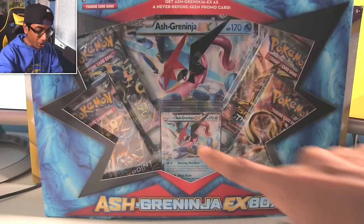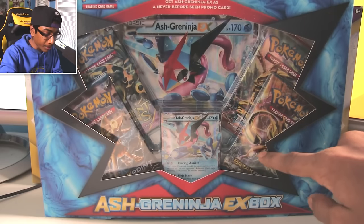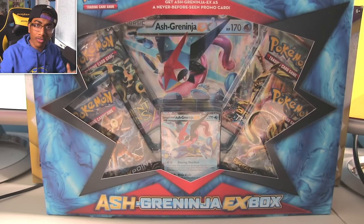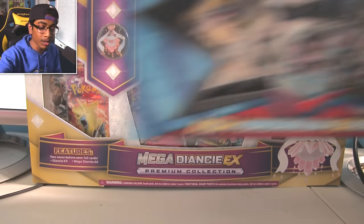Take a look at this thing. You get an Ash Greninja promo and four X and Y series booster packs — so that's Breakthrough, Breakpoint, as well as Ancient Origins. And then in the back, you've got a Jumbo card — they call them oversized cards.